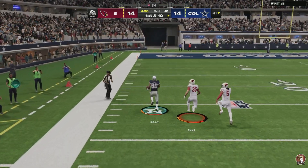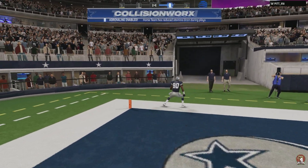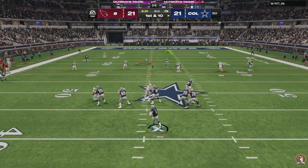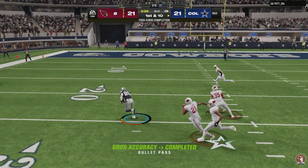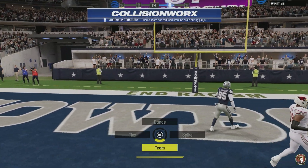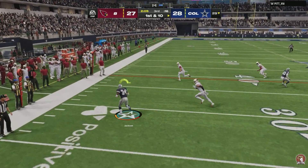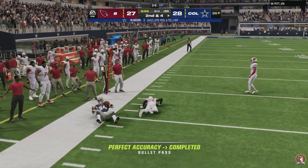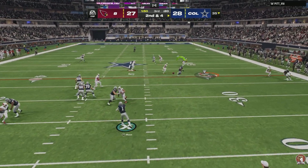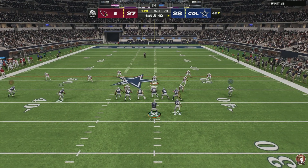We went ahead and got the new Davante Smith today and we're going to be going with him. Don't worry about these next two plays — these are in Wing Slot, I just thought I'd add them so you guys can keep up with the score, but we're not really going to be covering anything in these two plays. We went ahead and got Davante Smith — with his attributes I think he'll play a little better in All-Madden. He just reached all the thresholds, especially the release threshold with the strategy cards, so I think he's going to be better for me in the long run. You will see him in games two and three.